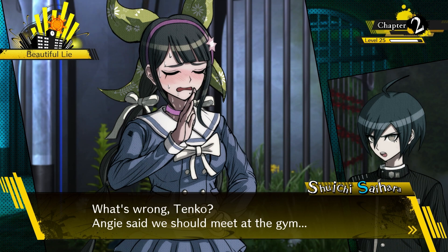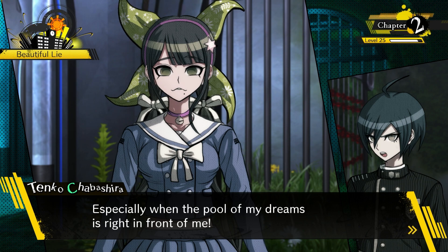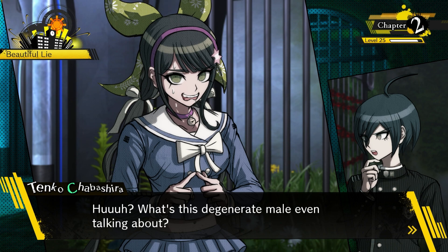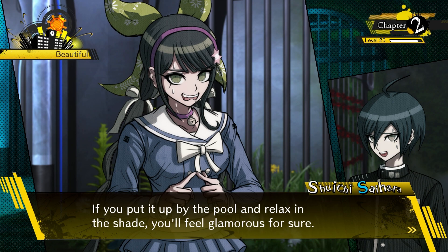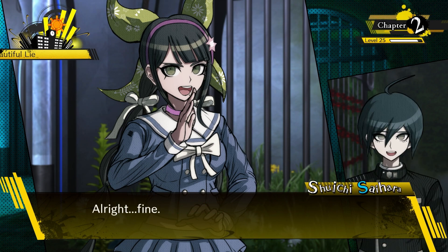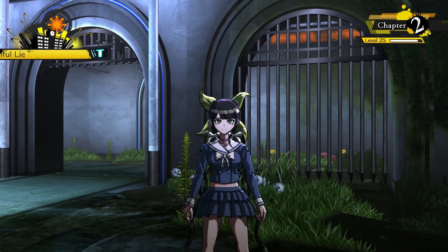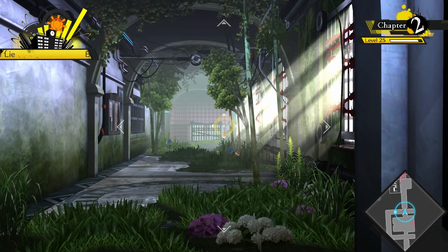Tenko says she can't stop thinking about the pool and wishes she could swim. Shuichi suggests that even if she can't swim, maybe she could feel like a celebrity by relaxing by the pool with a parasol. Tenko loves the idea and asks Shuichi to set the parasol up for her. 'Yes, degenerate males should definitely know their place.' So now when we get our free time, that event will play out. Off to the gym we go.